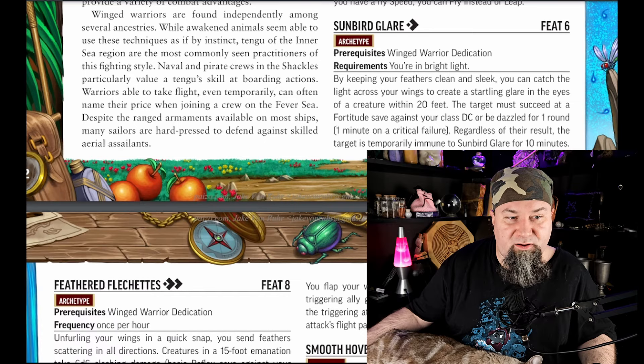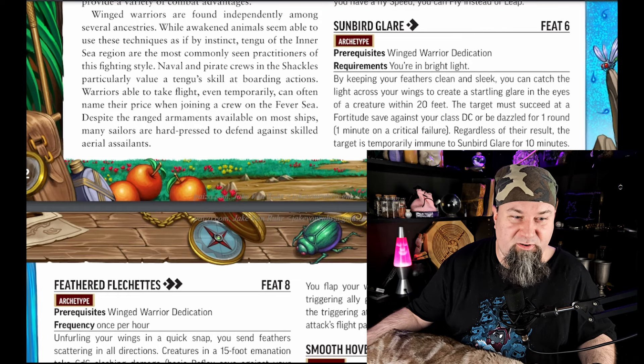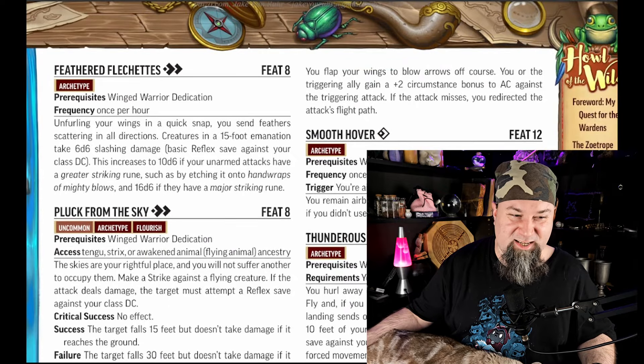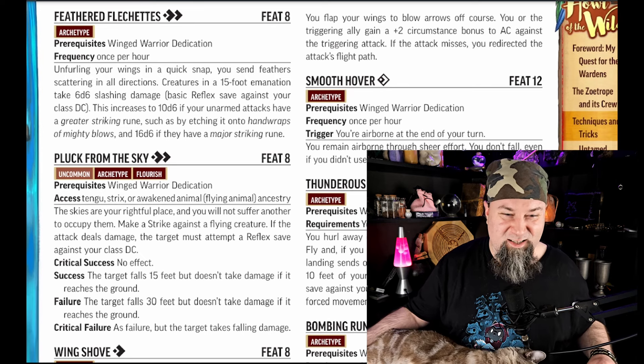Level 8 feat: Feathered Flechettes. Two actions. Frequency: once per hour. Unfurling your wings in a quick snap, you send feathers scattering in all directions. Creatures in a 15-foot emanation take 6d6 slashing damage — basic Reflex save against your class DC. This increases to 10d6 if your unarmed attacks have a greater striking rune, and 16d6 if they have a major striking rune. This is built well. At level 8 once per hour, 6d6 — that's really useful. That's a good feat.